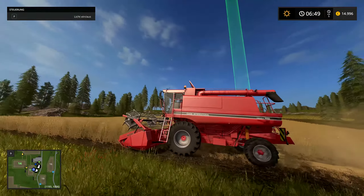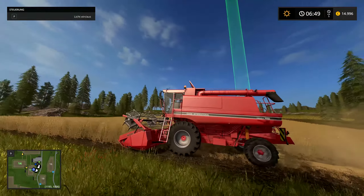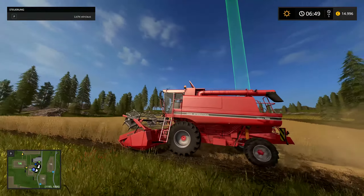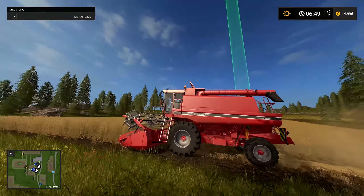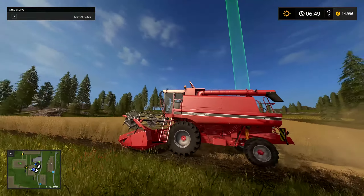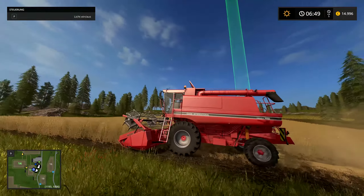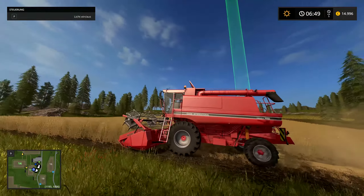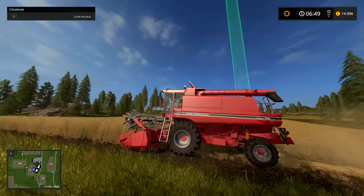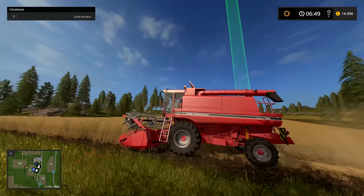Bei den Optionen: Bei mir ist es sehr hoch auf 2K eingestellt. Sichtfeld 90 Grad, also das größte Sichtfeld - da seht ihr richtig schön breit. Die Entfernung wurde etwas erhöht, der Radius. Und das ist auch ganz cool, dass ihr jetzt jeden Radius einzeln erhöhen könnt. Das sieht wirklich gut aus. Das werden wir dann gleich sehen. Das sind die Grafikeinstellungen - ihr könnt zum Beispiel die Rundumbeleuchtung an oder aus machen, je nachdem was für ein PC ihr habt.